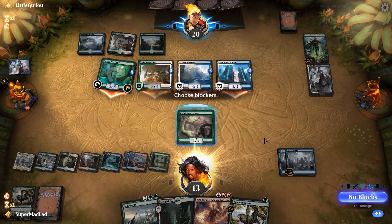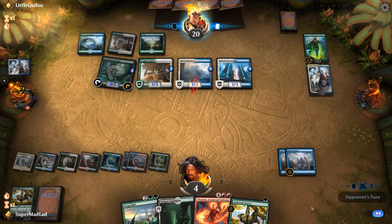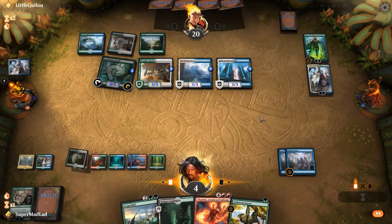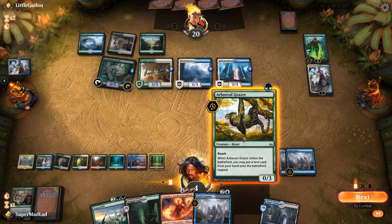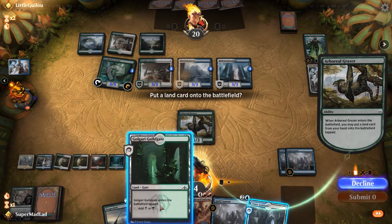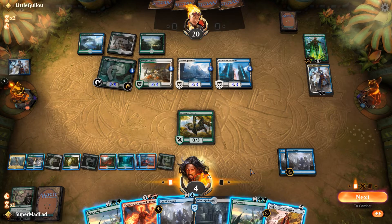So, attacking first and getting the Incubation Druid in there as well. Selesnya Guildgate — so we're gonna go Guildgate, draw 2. Another Guild Summit. Play Grazer and slap down another Guildgate. Scapeshift — one mana short of doing both of them.